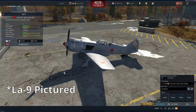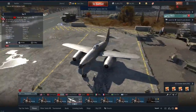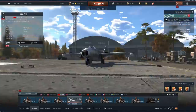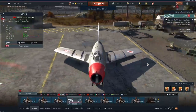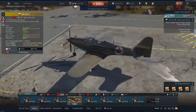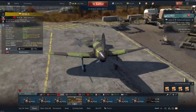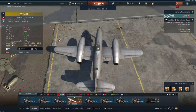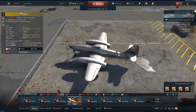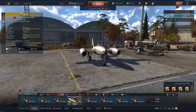For the USSR I recommend the La-11 if you can get it, or the Focke-Wulf 190D, and talisman the Su-9, MiG-9 Late, or MiG-15. Alternatively, purchase a solid low tier premium such as a tier 3 P-63A-5, P-47D-27, or the ITP-M1 from the marketplace if it is under $20, and then when you are ready to reach rank 5, purchase the Su-11. Sadly the USSR lacks great rank 4 premiums at this time.